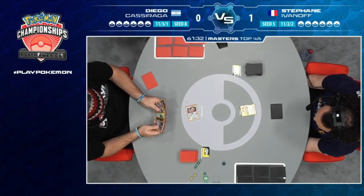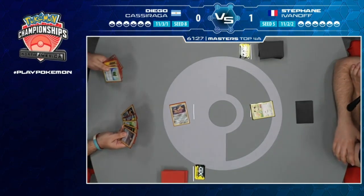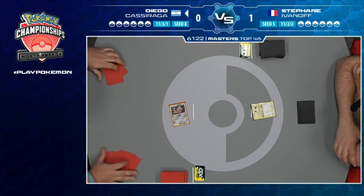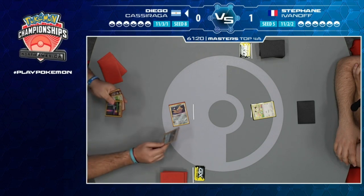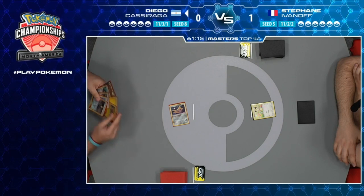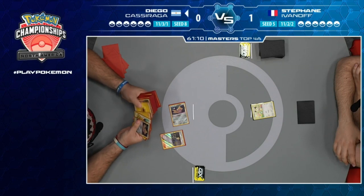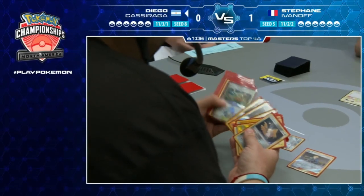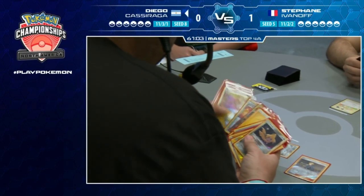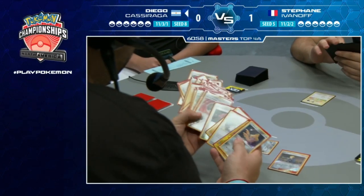Diego has a bunch of stuff happening - he's got Volkner to find a Lightning energy and an item card, a Zapdos, and Lightning. He might immediately put Zapdos down. Volkner comes online, maybe grabbing a Lightning. It looks like he has Electromagnetic Radar already in hand.